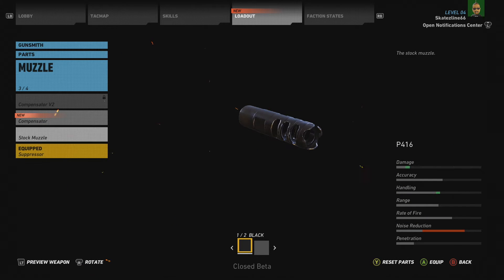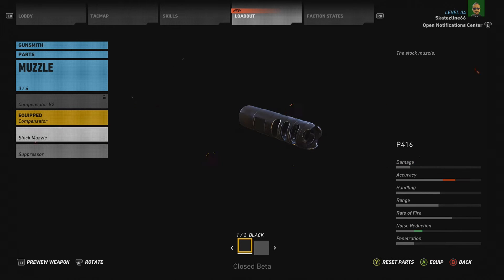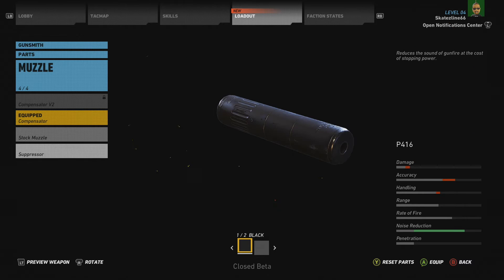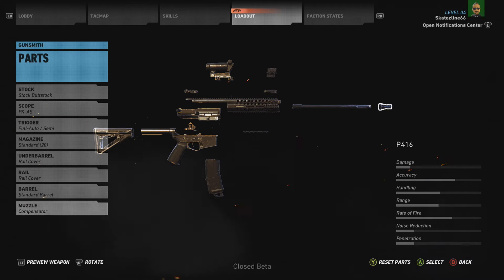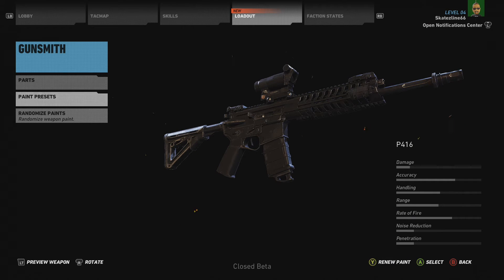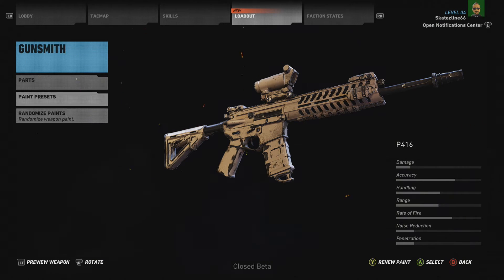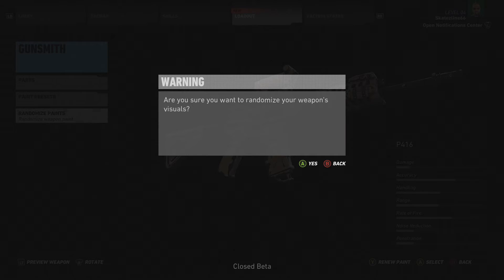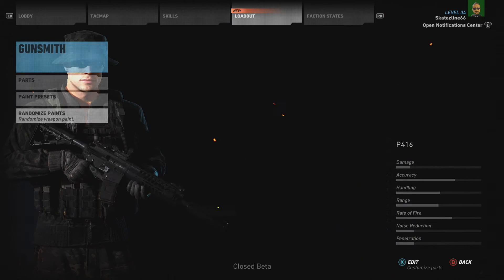And again it will tell you what improvement you're going to get — pretty nice. There's also an option to customise the paint, and there are quite nice options. I'll go with the tan version here which looks pretty nice. I don't know what the randomised paints are yet, so I'll maybe update you in a further video.